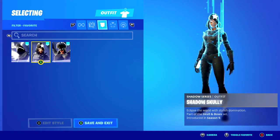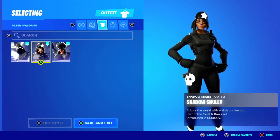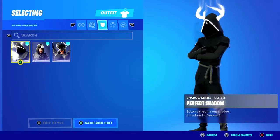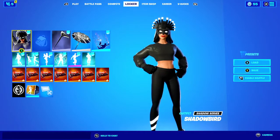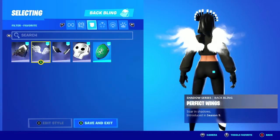First, the Shadow Rising Pack — because it's three skins, you get Shadow Bird (already had it on display), Shadow Scully, and Perfect Shadow.